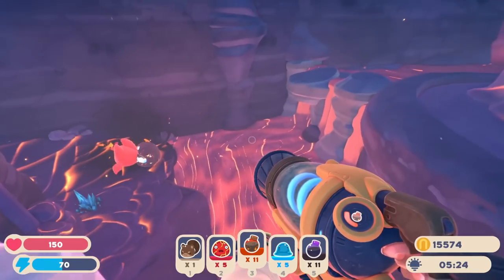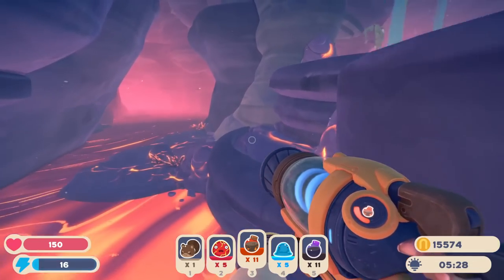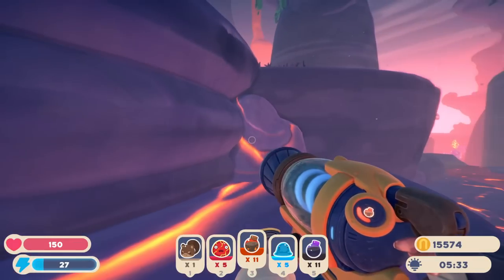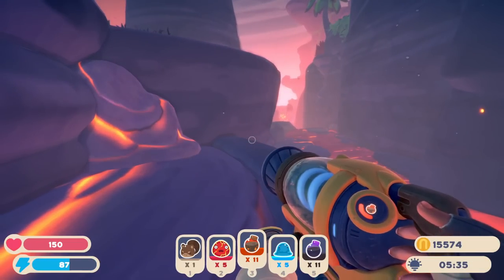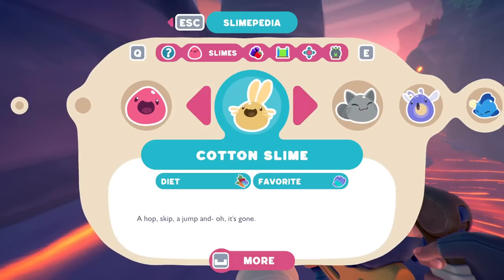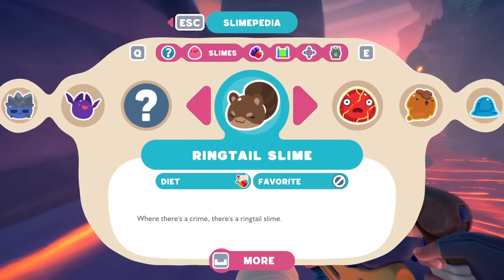I think five of each — if I want to combine both the boom and the puddle, I think having five of each to make ten would be a pretty good start. Now I'm just trying to look around a little bit. With all the stuff we're getting, we're making huge strides towards what we need. I do want to see what the favorite foods of the slimes we're now getting are. The ringtail doesn't have a favorite — interesting. The puddle slime doesn't have a favorite either.